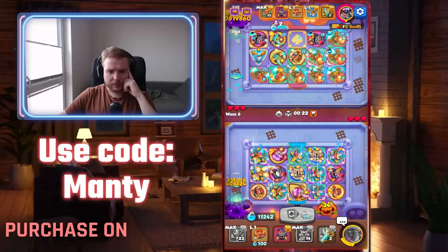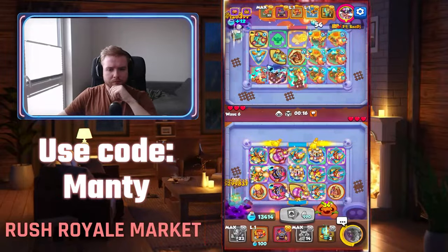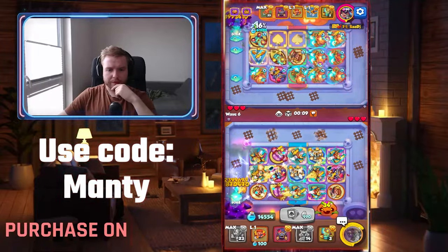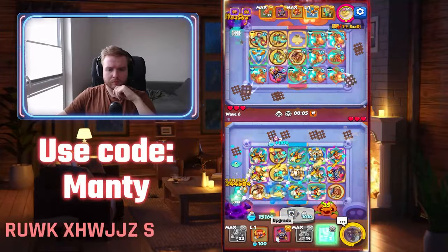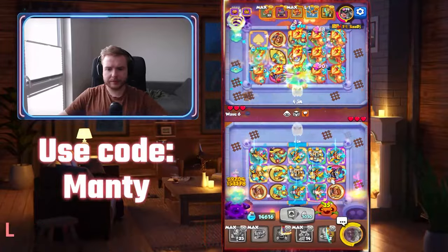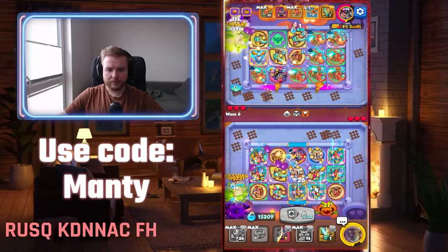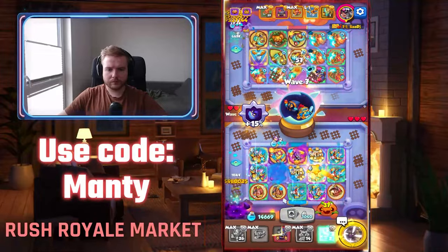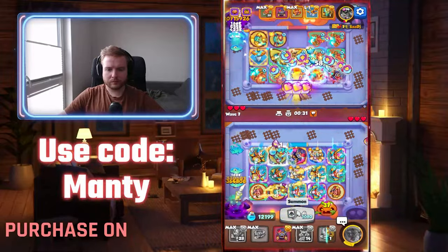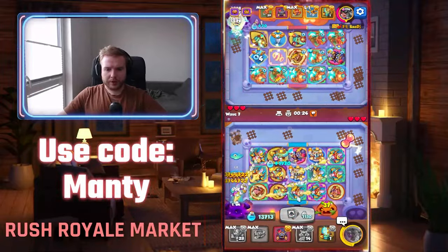We got the Ballista! So maybe I should consider moving him. Okay, thank you. So it's now here. We have a lot of mana. 25 stacks. Gotta keep it a bit more. And then move it again - we have to pay more attention to that.